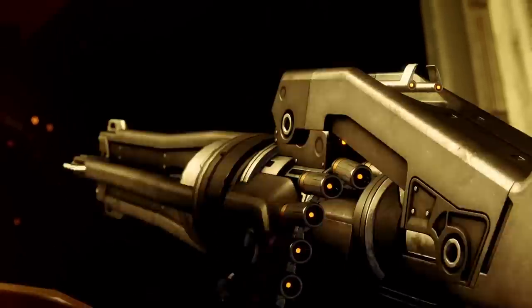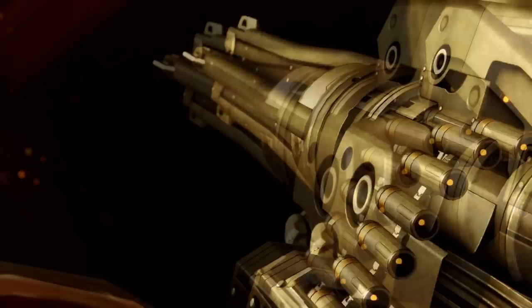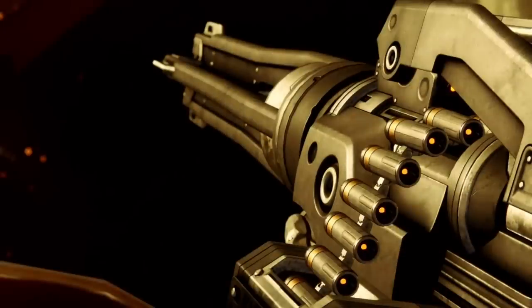Right after that, we see a machine gun being raised very slowly out of the darkness — this thing looking wild. I would think maybe this is the Xenophage, it's that bulky and chunky, but it's in the new exotic section. So I assume this is a new exotic machine gun coming with this season as well. We really don't know too much about it; it isn't really mentioned or showcased on the website either — just this one little clip.